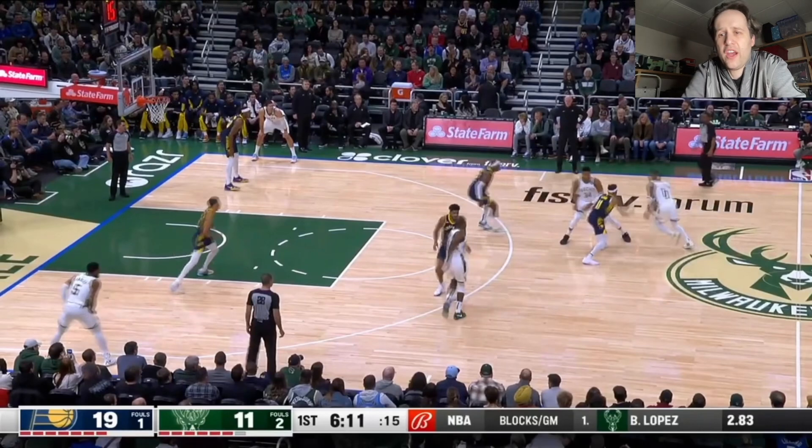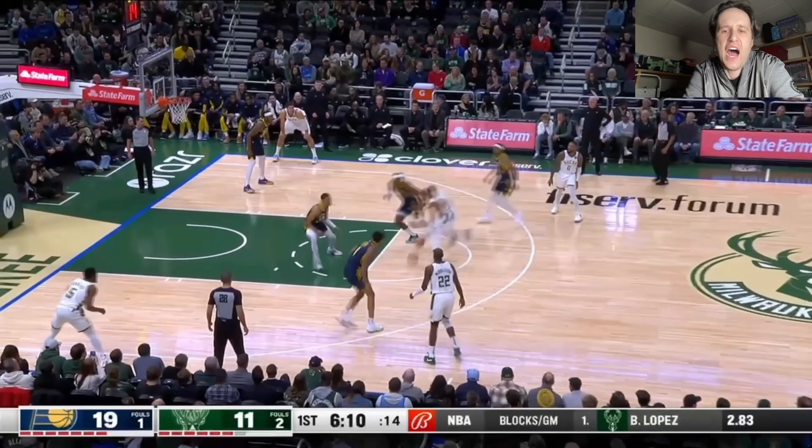You've got to get up and hedge this screen. I need backside help. I can't just let this pass to Giannis get made. I'm pushing Damian Lillard out. You're running drop coverage — look at this. So you're letting Giannis catch this ball on the run in the paint. And by the way, Malik Beasley is also wide open. That's atrocious defense.